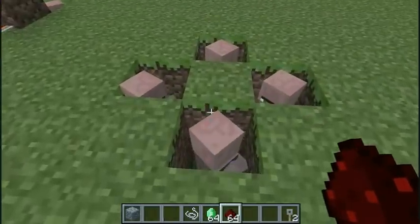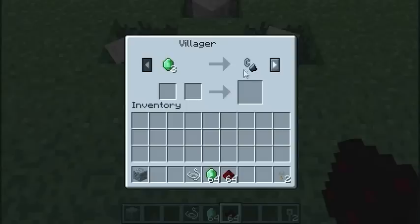Something else that's new: the villagers' trading system has been updated. You can first see that there are two trading slots now, because some things that they want to buy require two items. Like, this villager will go ahead and break the gravel for you and give you all the flint that you could want, as long as you provide them with an emerald as well as the gravel.